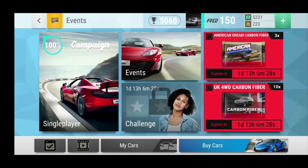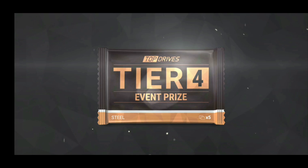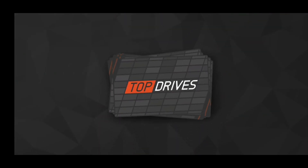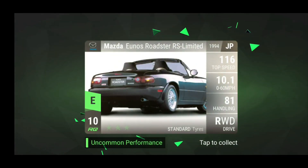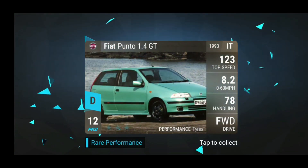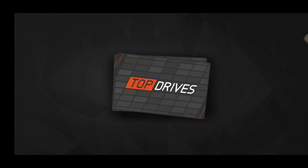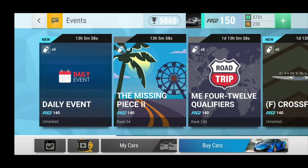Alright guys, some events finished — let's see what we got. First off we have the daily event. I got rank 42 here, which is a steel pack, so I will show you in case we get something out of the ordinary. Look at this steel pack — we have the Yamaha here, an Impala, and a Punto. This was a very good steel pack, that was almost like an aluminum pack.